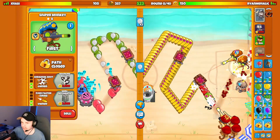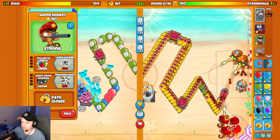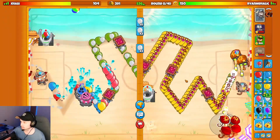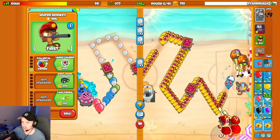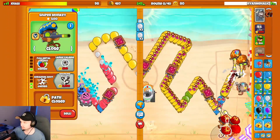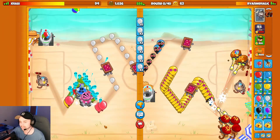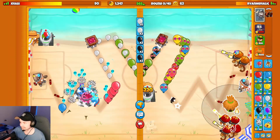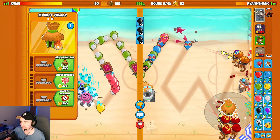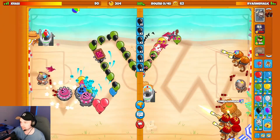The opponent is still sending Yellows, so we're going to get another Sniper on close targeting, and another one on close. Just get Shrapnel on everything — Yellow Balloons are actually pretty scary, but we're good. Now the plan is to get a Discount Village here with Monkey Commerce. This is something I didn't do last time I used this strategy and it's actually really important.